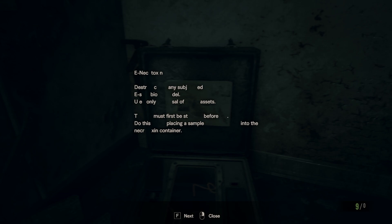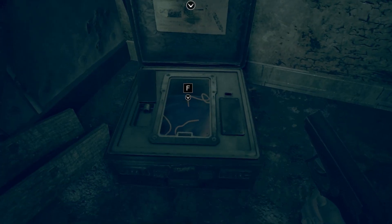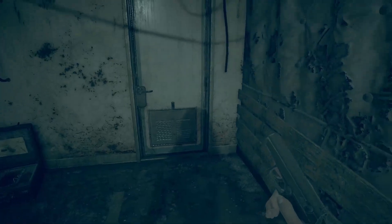Anactoxin. Destroy any subject — bio — use only for disposal of assets. Placing a sample into the... necrotoxin, isn't it? E nec... No, there's not an R and an O space there at the top. Necro... into the necrotoxin container. Placing a sample. Okay, alright — we're going to have to make a thing.